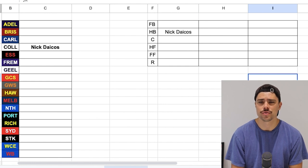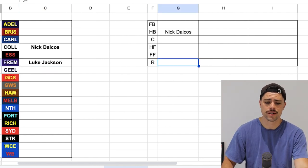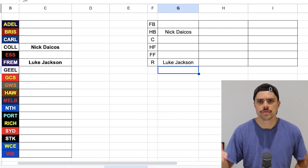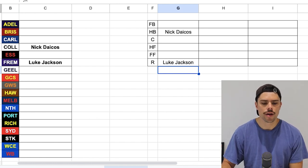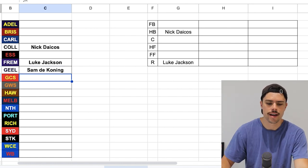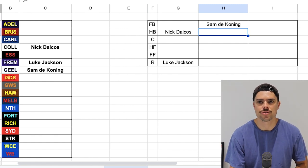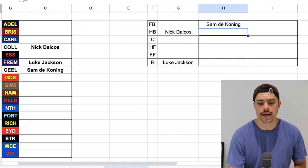My logic was that Jai Amos, as good as he is, is probably more replaceable in terms of young key forwards around the comp than Luke Jackson is — I don't even know who the next best under 22 ruck is off the top of my head. Fremantle have a lot of under 22 players that could have qualified: Serong is still eligible, Hayden Young, Jai Amos. But for positional need I'm going Luke Jackson. Geelong have Sam De Koning as a key defender, and key positional players will be more difficult for this video, but some are already standing out like Jackson and De Koning.